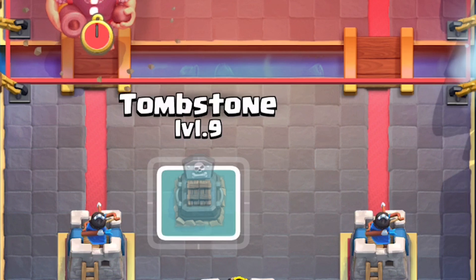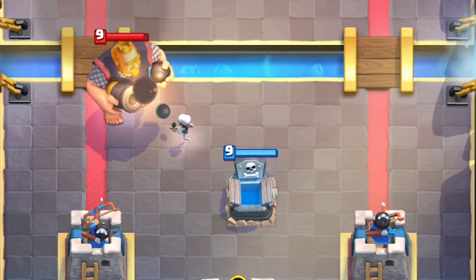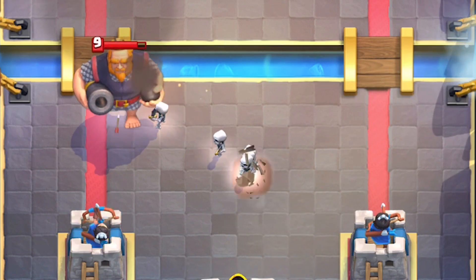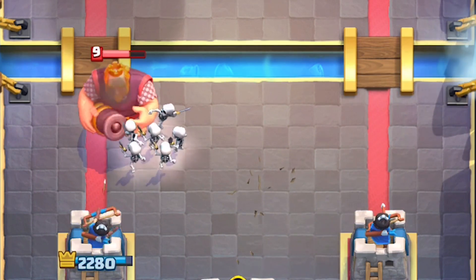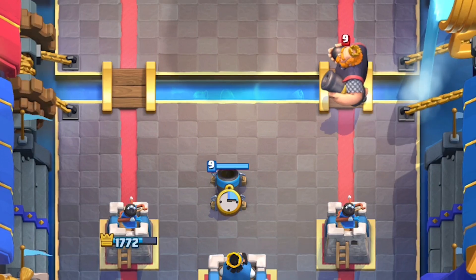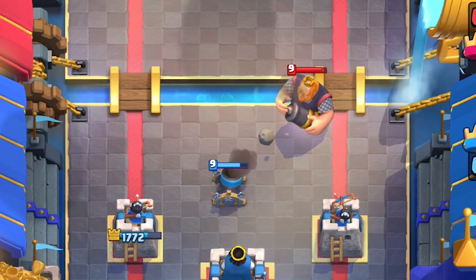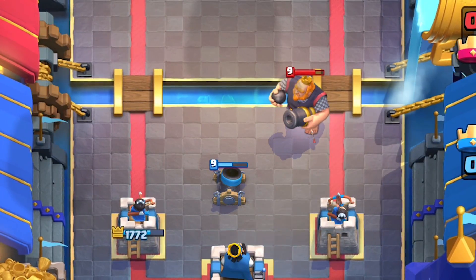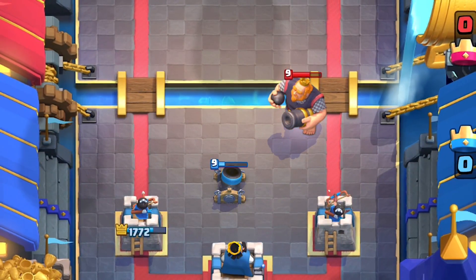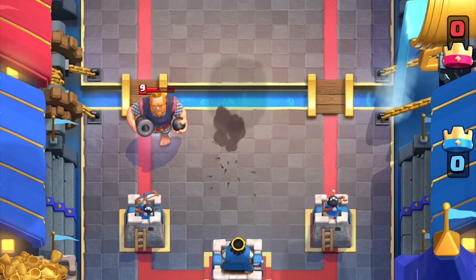Against tombstone, it's almost worthless — he pretty much two-shots tombstone like it's nothing. The skeleton spawns aren't going to reach him in time, especially since the RG always has support units behind him. One of the more reliable buildings that distracts the RG long enough to kill him with support troops are going to be mortar or bomb tower. They have a lot of health — these buildings can tank up to four shots from the royal giant.